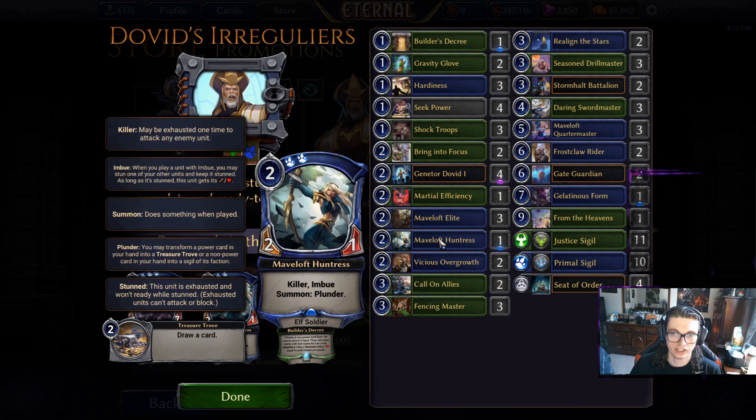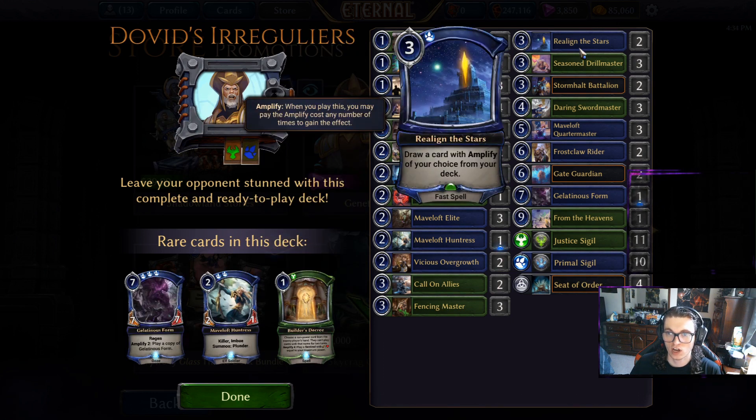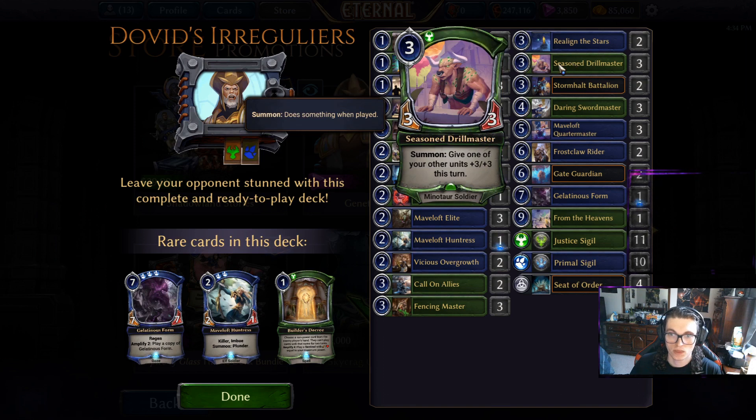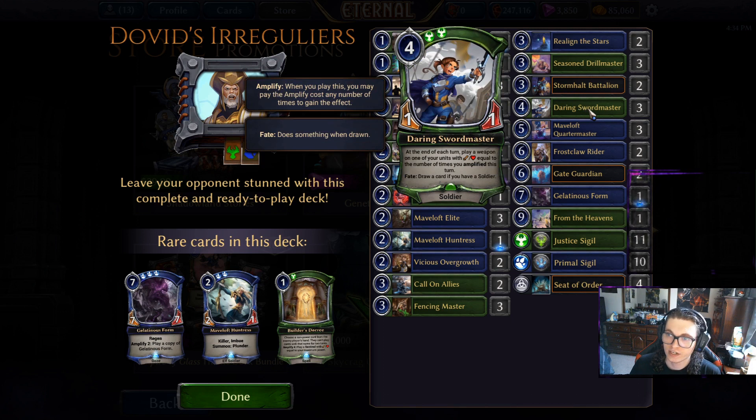Plunder is a very powerful mechanic, and being able to leverage your other soldiers' stats is great. There are a lot of cards that care about having things stunned, so you can use Maveloft Huntress to stun and exhaust your own units and trigger those effects. Fencing Master being a three-power 5/6 most of the time in our deck is very solid. Seasoned Drill Master is a pretty solid aggressive card — three power and basically getting a slow-speed Finest Hour on top. Being able to kill stunned units is great, and being a soldier itself is helpful.